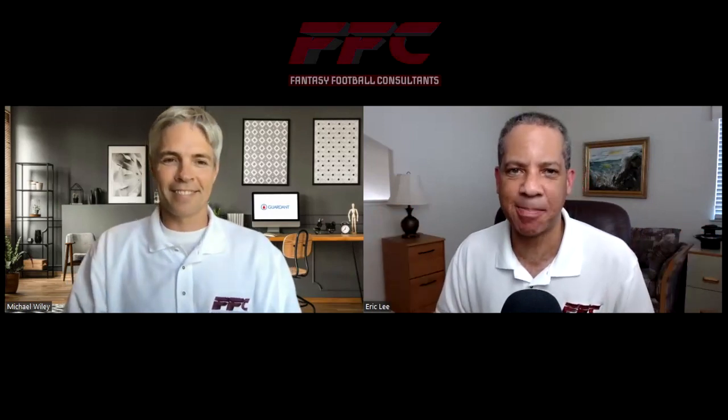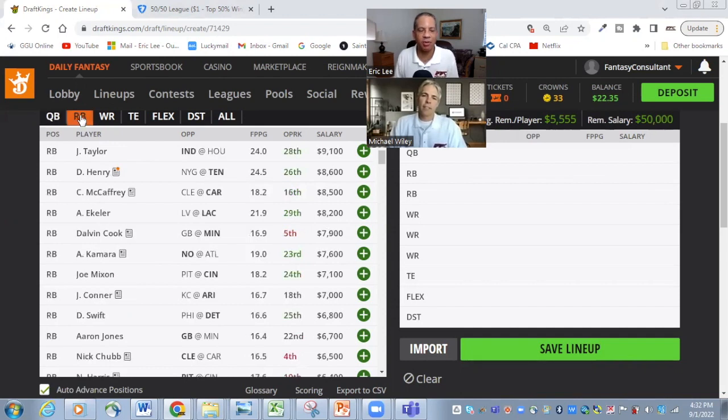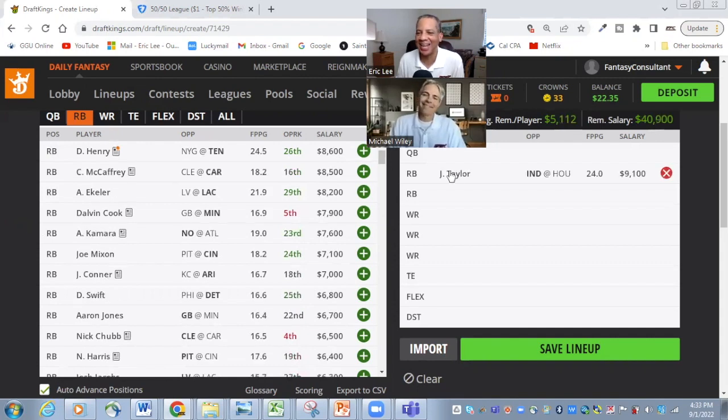All right, let's go to the DraftKings site and prepare a cash lineup. As is tradition on this channel, we like to start at running back because running backs return value more than any other position. So if we want to pay up, this is where we would do it. There are four tantalizing options at the top, and the guy that Michael and I have decided after debating — our 50-50 win is going to be tailor-made, as in Jonathan Taylor.